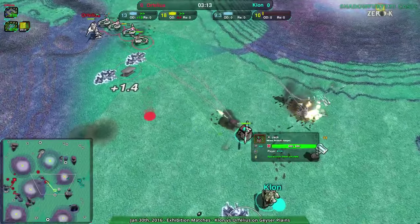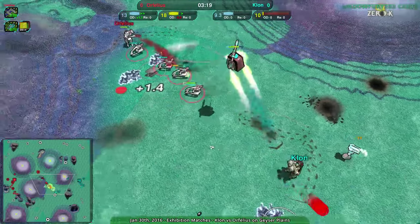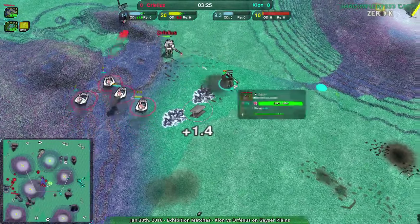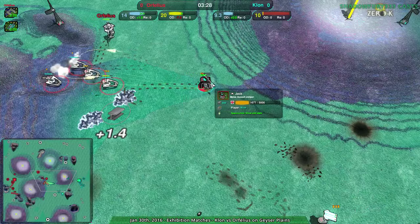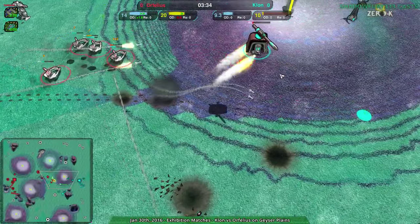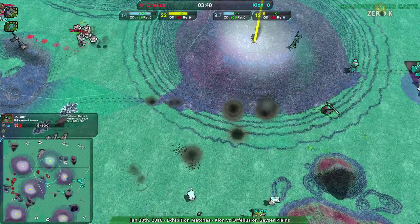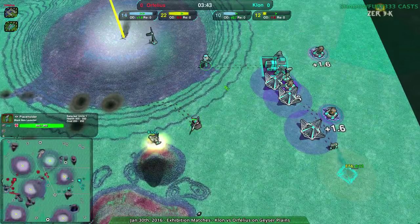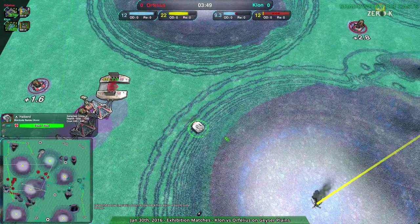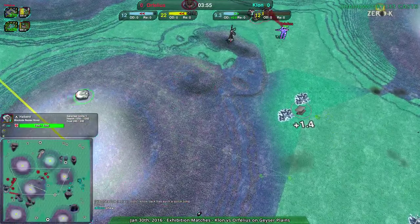Scalpels coming in trying to deal with this jack, but they can't quite finish it — they'd need to kill the commander first really. The jack moves forward, which is a bit risky. The commander is taking damage. The jack has moved forward enough — 1,600 health left, one more round of shots. But oh, just barely misses. If any of those pairs of missiles had hit the jack it would be dead. Placeholder still up, jack still up, Orphelius going for halberds.